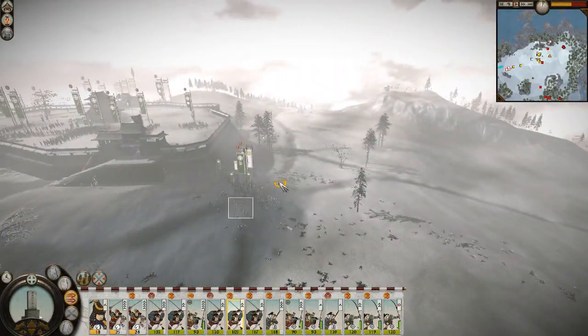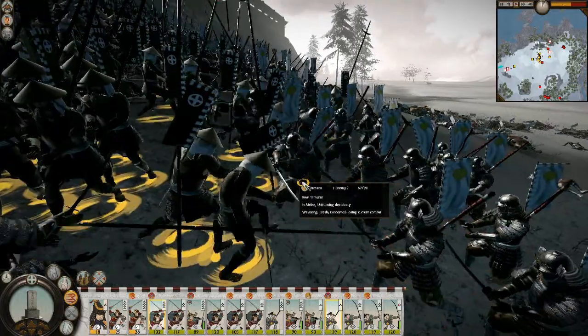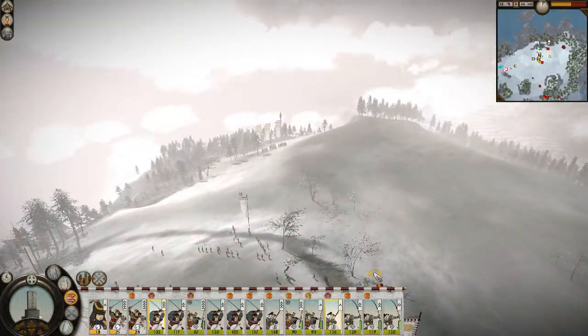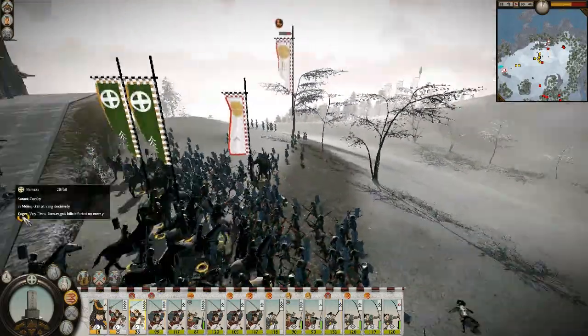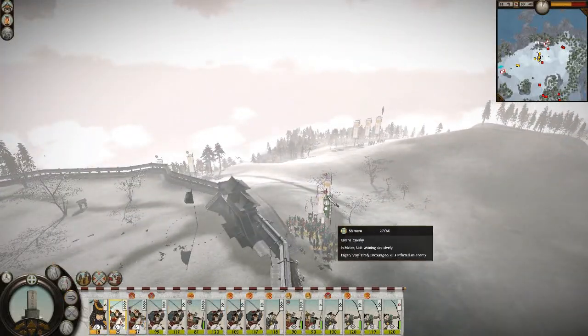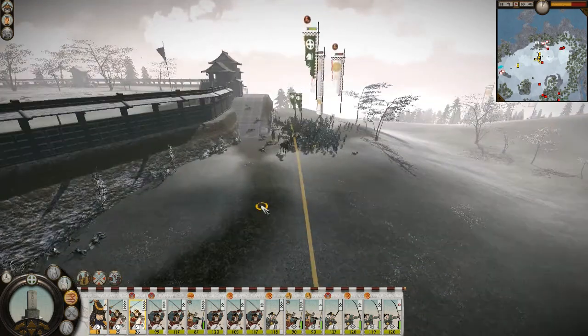Let's take back our fort here. I call it a fort, it's really our castle. It's kind of sad that my Yari troops can't even kill. Look at these katana cavalry - gosh, I can't get that right. You know when Yari's coming, you should probably run away now.